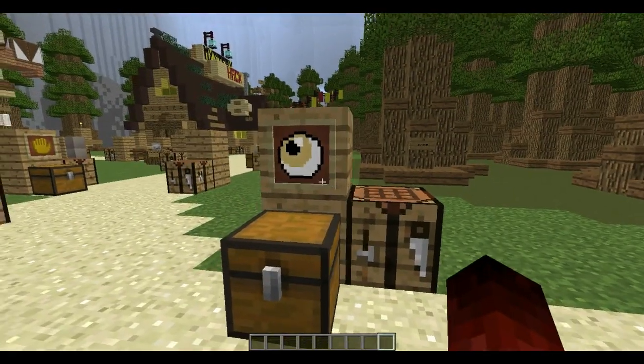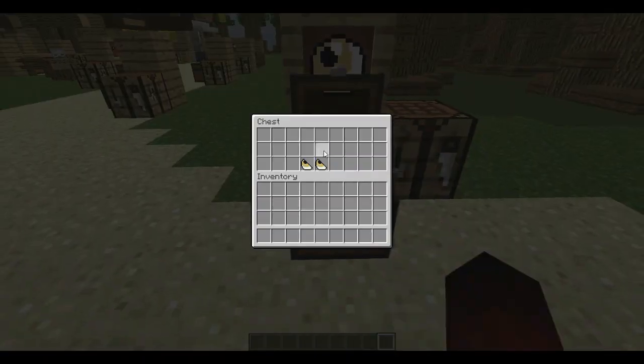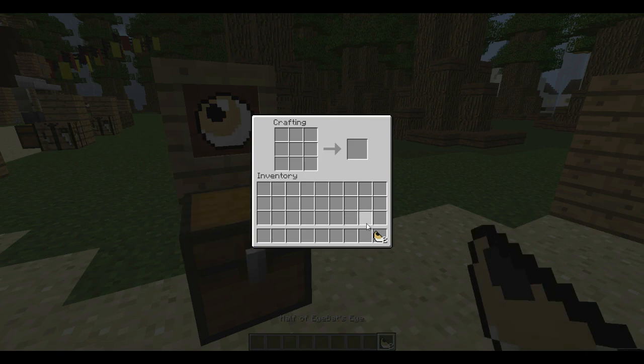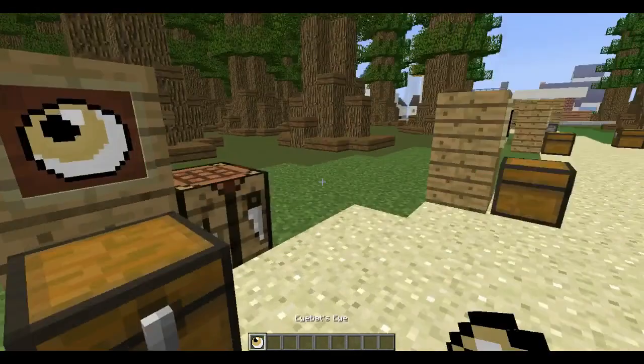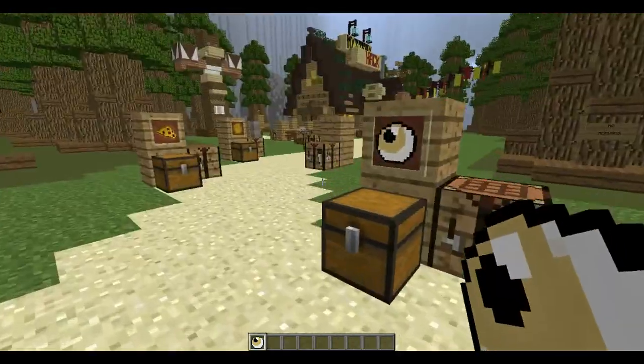Here we have the iBat Eye, which is not a drop. You have to use two halves of an iBat's eye, which are dropped from the iBat. You use this to create the eye in a bottle.